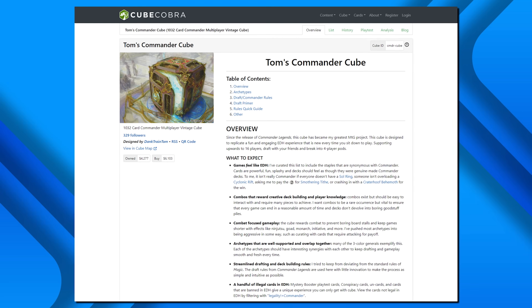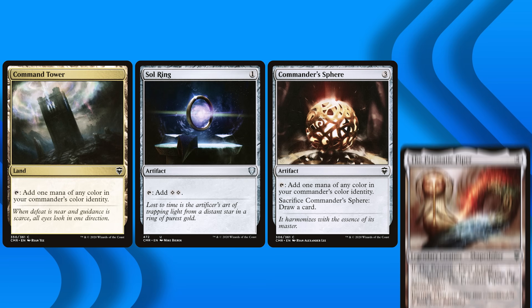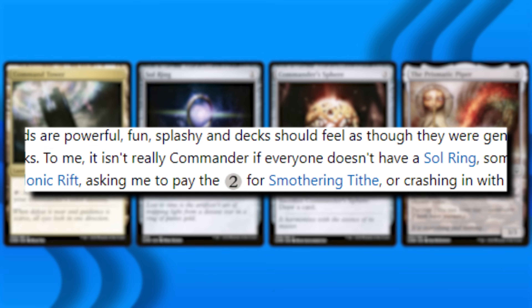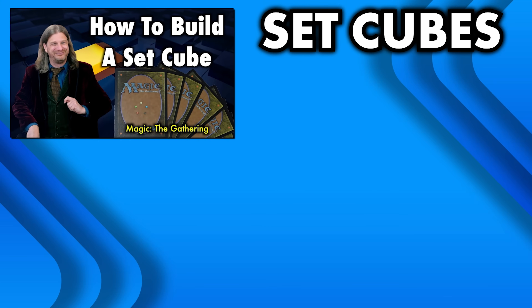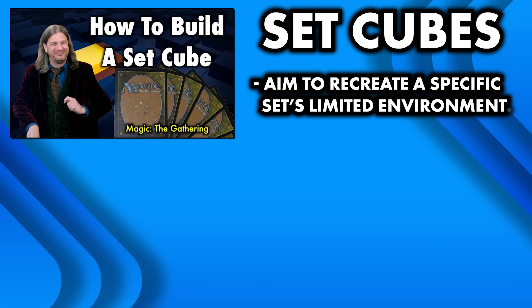When drafting Tom's Commander Cube, each player begins with 4 cards in their pool: Command Tower, Sol Ring, Commander Sphere, and Prismatic Piper. In Dank Train Tom's own words, the Commander Cube wouldn't feel like Commander if everyone didn't have a Sol Ring. Another cube variant is the Set Cube, designed to recreate the feeling of a beloved limited environment like Innistrad, Kamigawa: Neon Dynasty, or Time Spiral Remastered.